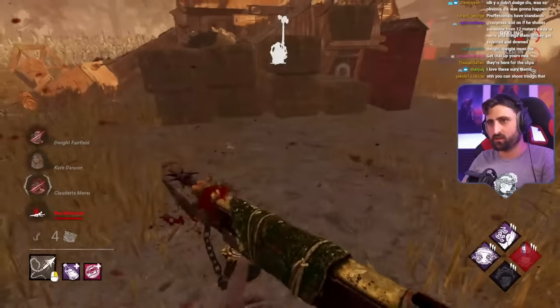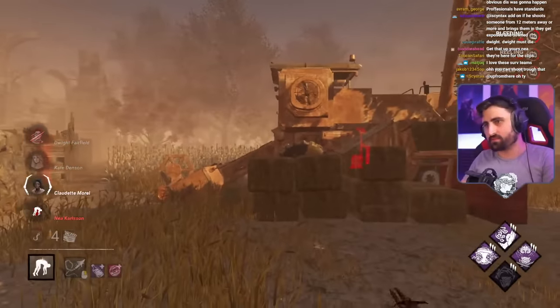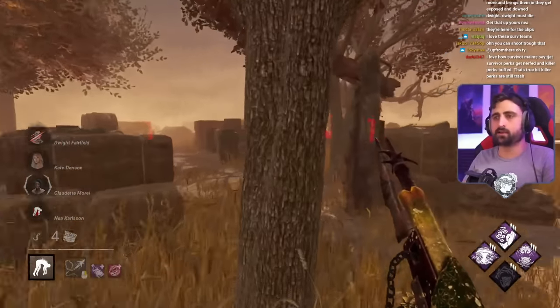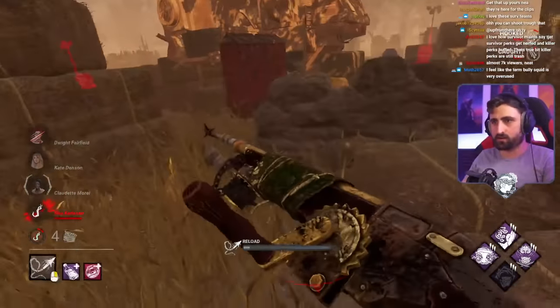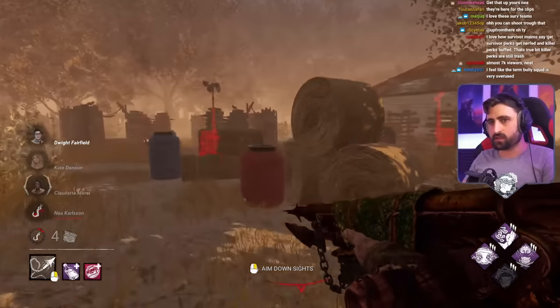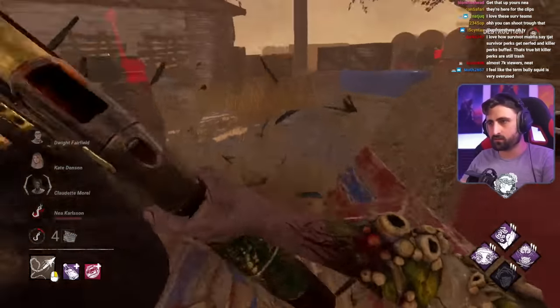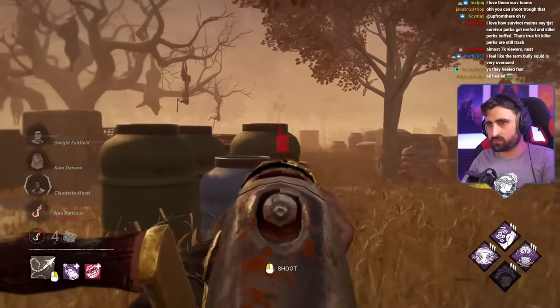It's not like Wesker, where you down someone and immediately grab them within the same animation. With Deathslinger, it's a real down, then reload if you're careless, and then they have all the time in the world to get there and get the flashlight save. Let's break this pallet, find a nasty angle, aim down sights, see if they're careless — and if they run into us, we shoot them.